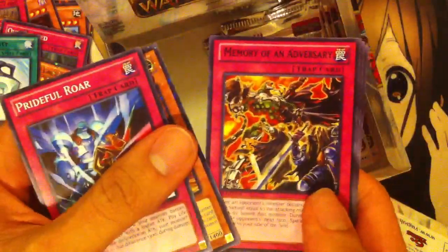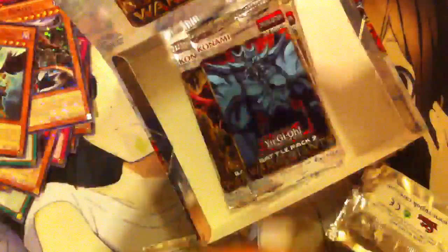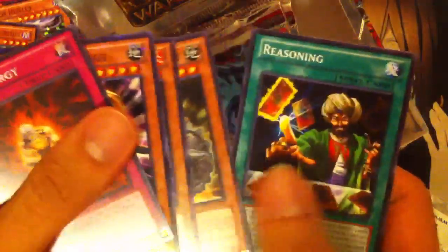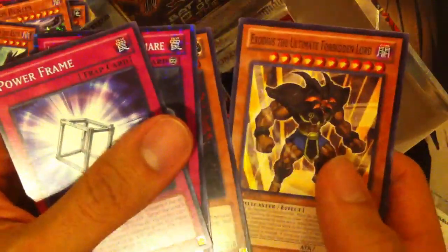Prideful Roar, Mythical Beast, Memory of an Adversary, Anarchist Monk Rakshin, and a Metal Reflect Slime. So we've got five packs left. We've got a Kunai with Chain, Chaos Hunter, Dark Magician of Chaos, Goblin Elite, and a Zephyros — so two good cards out of that one, with four packs left. Rising Energy, Charon, Pyrotech, Ancient Gear Knight, and Reasoning. Power Frame, Labyrinth of Nightmare, Dark Valkyria, Ninja Grandmaster Sasuke, and an Exodius.